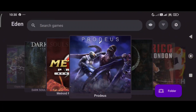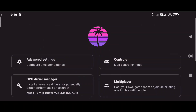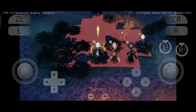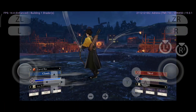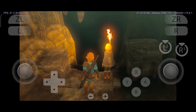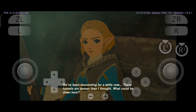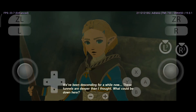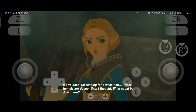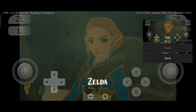Just a quick heads up — the latest Eden emulator update brings some awesome fixes for games like Fire Emblem: Three Houses, Engage, and even Tears of the Kingdom. No more black squares, no more flickering shrines — visuals are finally looking clean and smooth. If you've been struggling to run these games on older versions, now's a great time to try again. Let's take a look at what's been fixed and how much better things run with this new update.